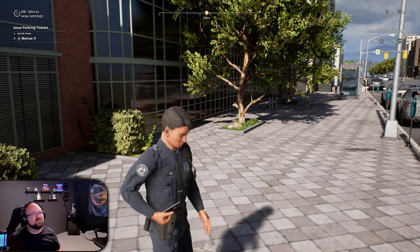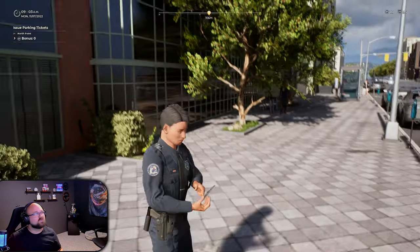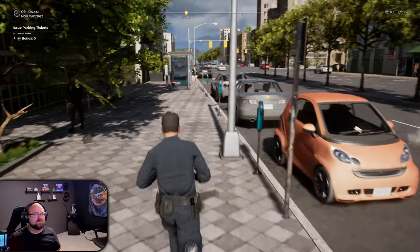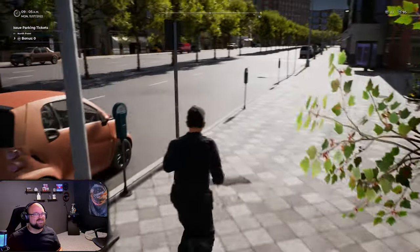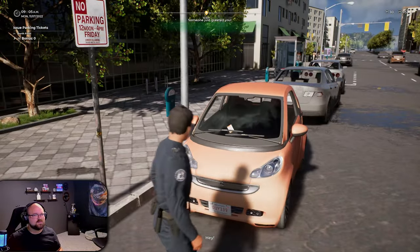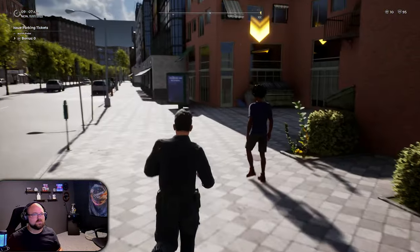I could have just — wait, I got a negative on that though. 'You ticketed a vehicle despite failure to find any justified reason.' Well, okay then. Smart. I didn't have a justified reason. Wow. I just greeted you — hey there, feller.